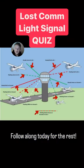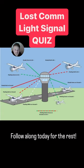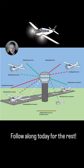These are lost comms. You lose your comms, you need to land. Lost comm procedures say we fly to an airport. We don't get into the traffic pattern, but we circle around in a safe spot and we flash our landing light.